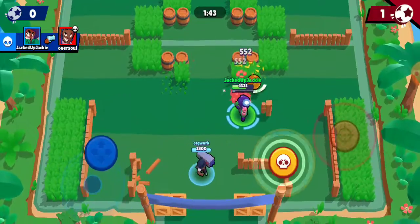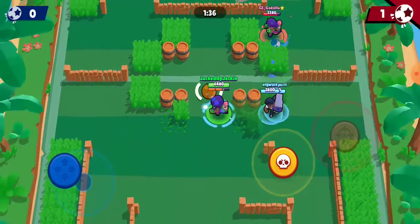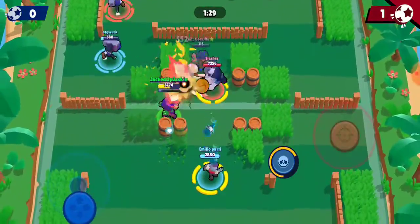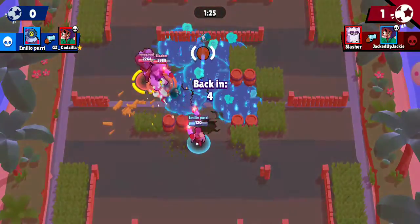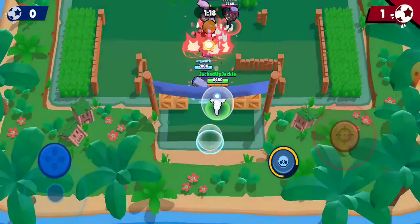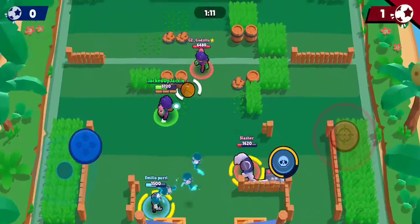We're going to go ahead and kill the brawler here. When you pick up the ball, you can use your shoot button to aim and shoot the ball. When you let go of it, it'll pass. That does not stop your healing — that's an important thing to know. Rosa's super allows her to take less damage when she pops it. If you use your super, it does shoot the ball a lot. You can also auto-aim as well.